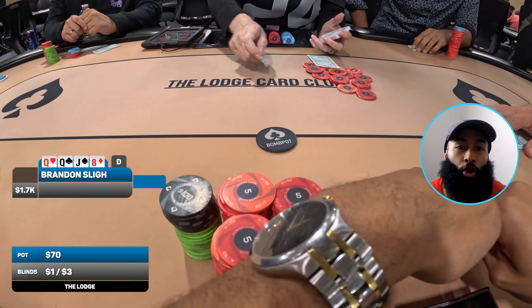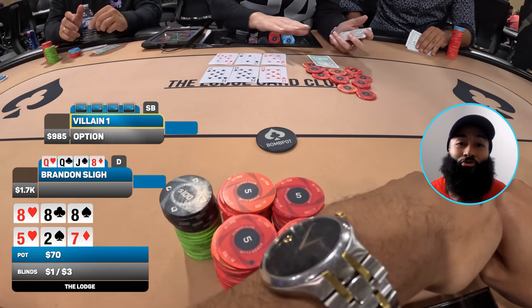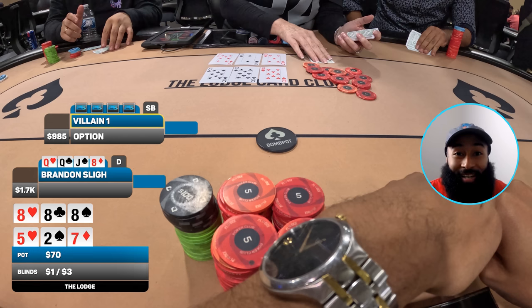Next up at the Lodge we're having a bomb pot. If you're not familiar — it's a PLO double board bomb pot. Each player at 1/3 puts in ten dollars. I've got the bomb pot button and the dealer who dealt me pocket queens — a big fan of the vlogs — deals me pocket queens again in the bomb pot! I also have an eight and a jack but my holding is rainbow, so no flush potential.